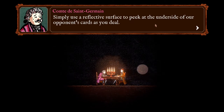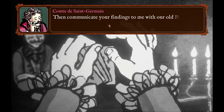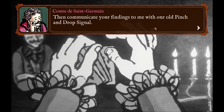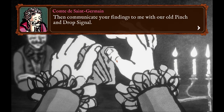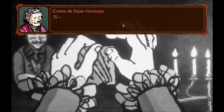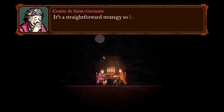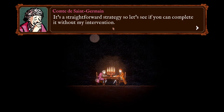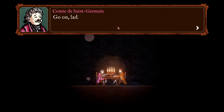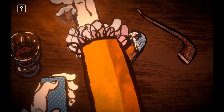We're going to use a reflective surface to peek at the underside of our opponent's cards, and then we're going to use the pinch and drop signal — which we last saw in the Indiscreet Fingers technique — to signal the suit and highest card in our opponent's hand. He says we won't dwell on the technique here, but when we put it all together we'll see how we're doing.